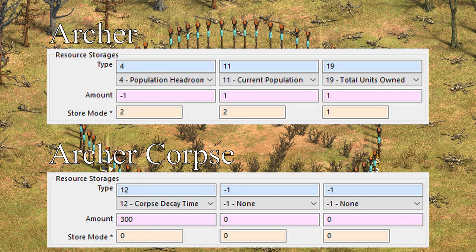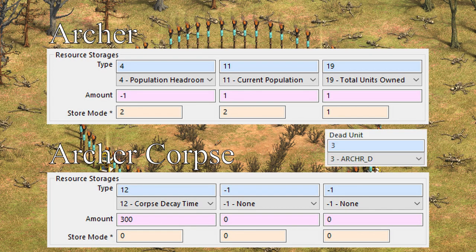When any of these slots has store mode 0, the resource decays, starting when the unit finishes its death animation. When all of the resources hit 0, or if the unit doesn't have any resources with store mode 0, then the unit is replaced with the dead unit that is specified in the unit's data.